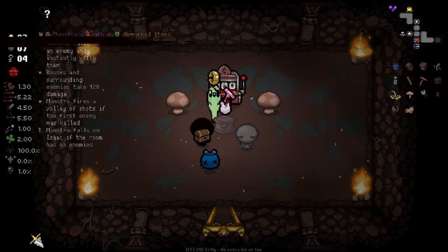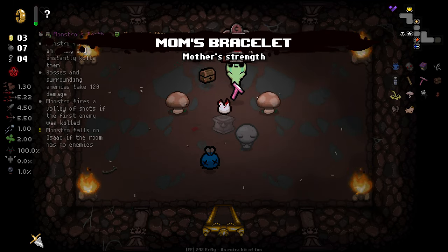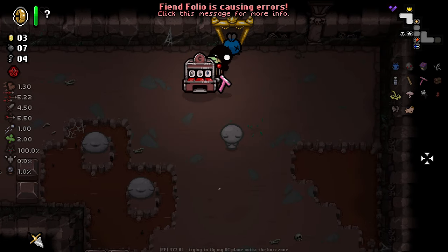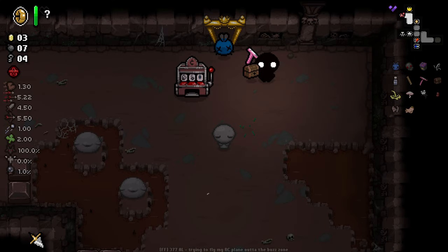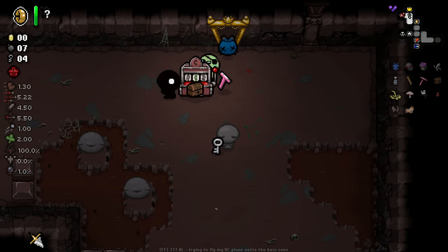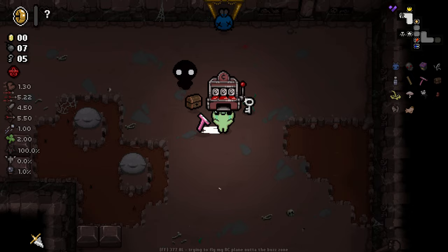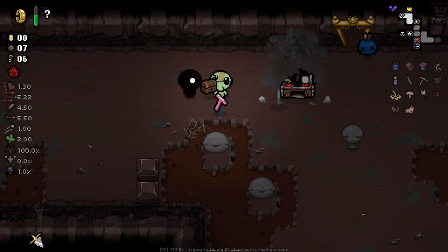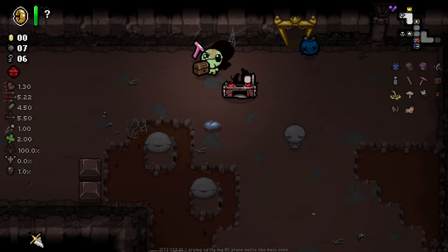Something else I wanted to show here is that Mum's Bracelet can now be used to lift up these machines — which is awesome. You can just pick them up and move them. Fiend Folio era! So you can just move them into multiple rooms, which is really nice. You can pick it up and move it, or you can throw it to destroy it. That's so goddamn cool.